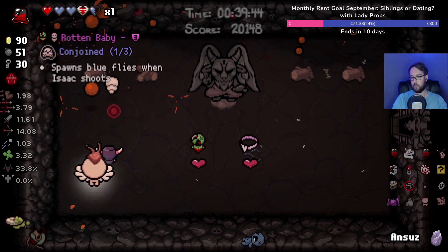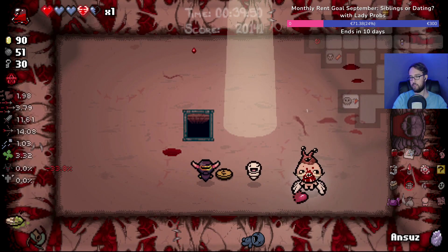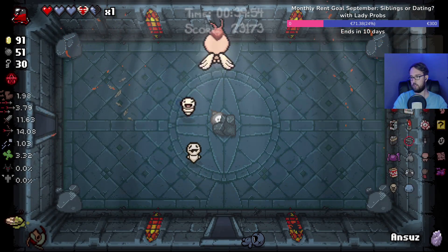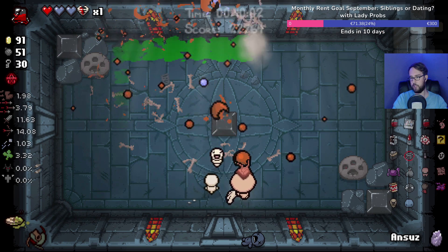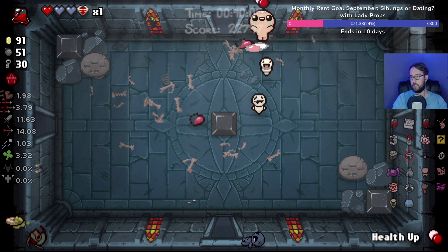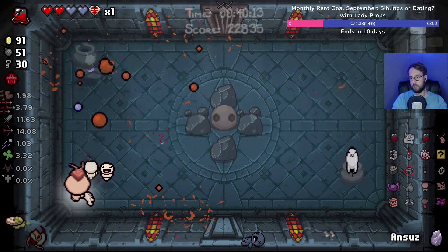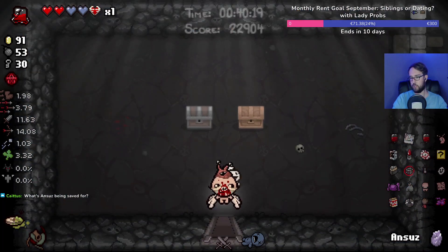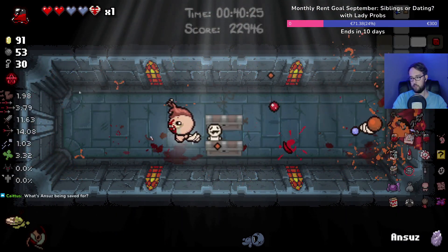Guppy's color doesn't really do a lot for us at this point and I don't think I need the baby either — now we're just gonna move on. You can make a case for taking the baby or even Guppy's color, but I think I'd rather have the health at this point. Just after that speech I gave about not getting hit more than once in a room — Ansys is being saved for the chest, the best floor to use it on because you have to fight all these tough rooms and we want to minimize those.